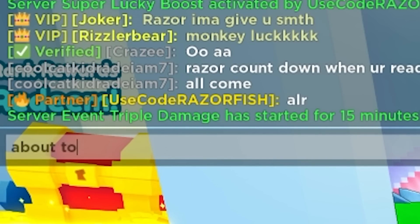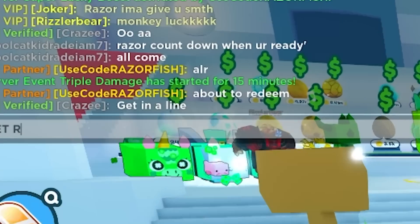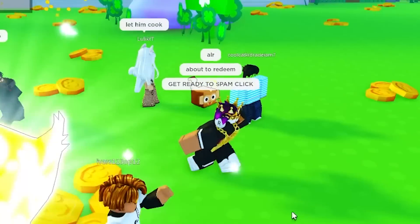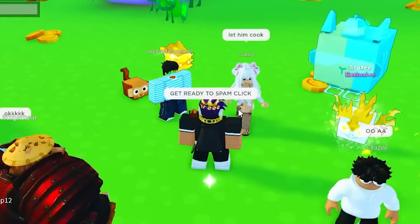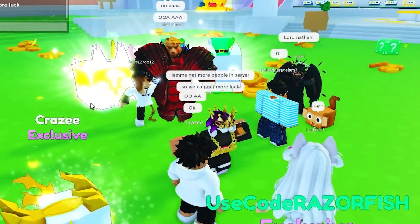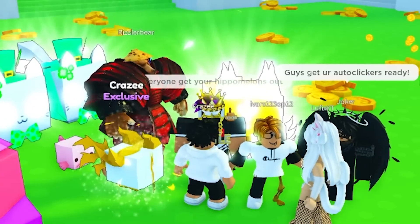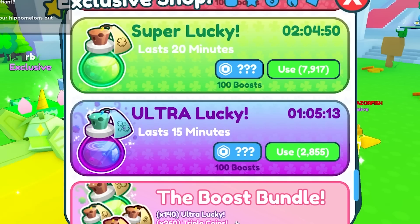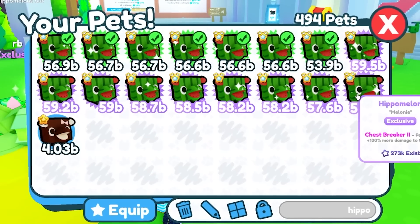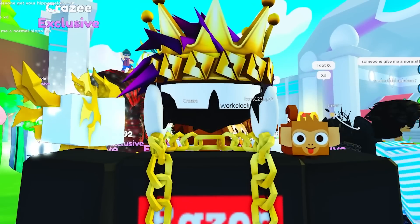About to redeem. I'm the redeemer right here and everyone got spam luck. Get ready to spam click. Just to get more luck, let me get more people in the server. Imagine it's a shiny rainbow. Everyone, get your hippo melons out. I actually have quite a bit — I got all of these hippo melons. I'm gonna equip every single one that I have, all 16. The rest I gave to Coringless.